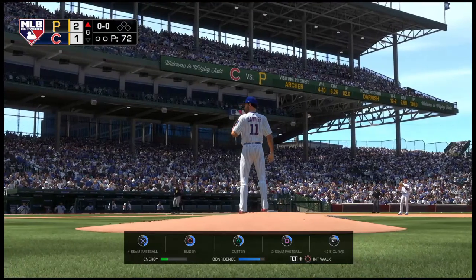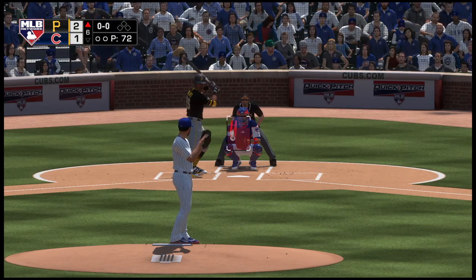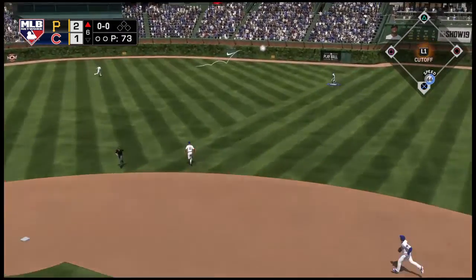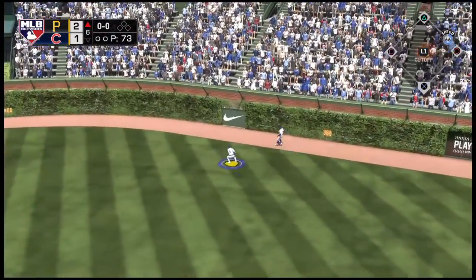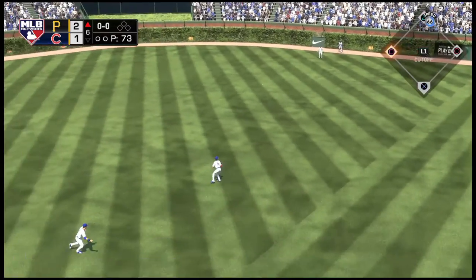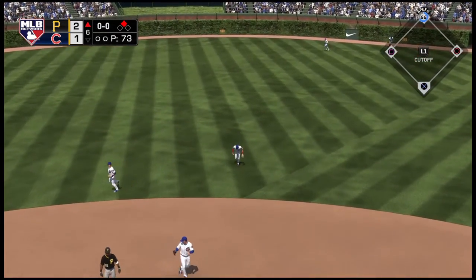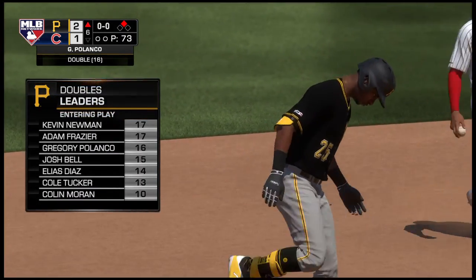He'll lead things off here in the Pirates' half of the sixth. He's set, here it comes. A swing and a drive sent out toward the gap. And that'll hit off the ivy out there. And he will coast into second with a leadoff double. So a line drive double here has him in business to start the inning.